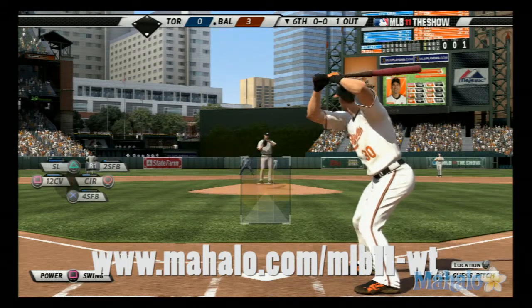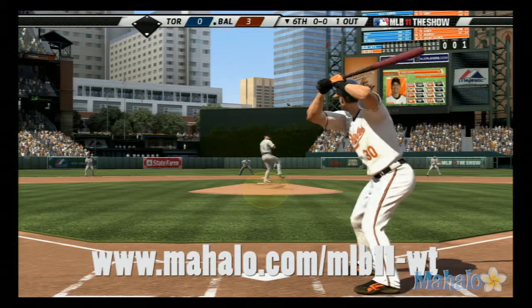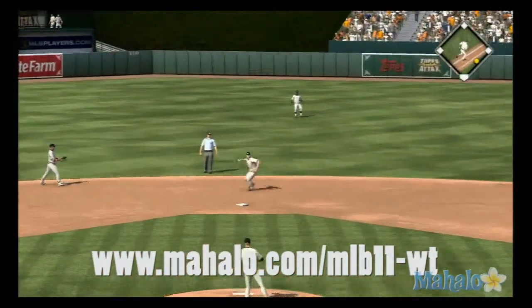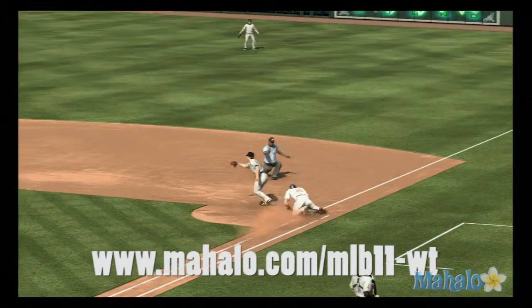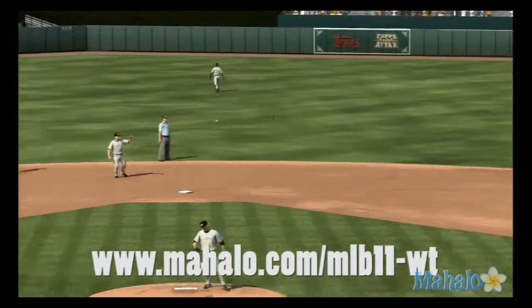Luke Scott will stand in — he flew out his last time up. Now the second pitch of the inning is sent on the ground out to second, on to first, and a good stretch over there is going to get him by a step for the second out.